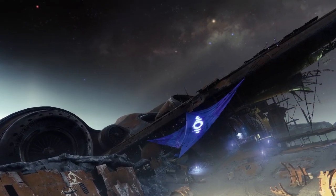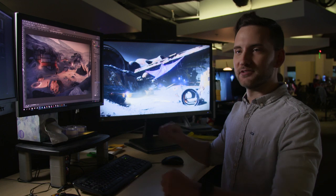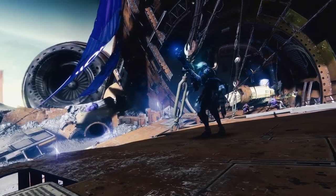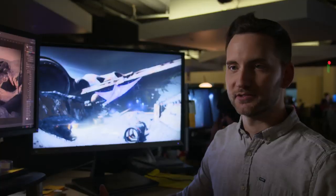This is the Fallen Ketch from Destiny 1, and it's actually kind of resting on the surface of the moon. The Fallen are basically making a new base using pieces of the Ketch — they're basically just trying to survive.